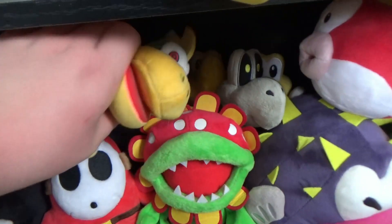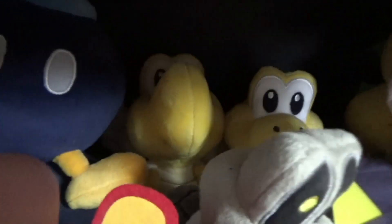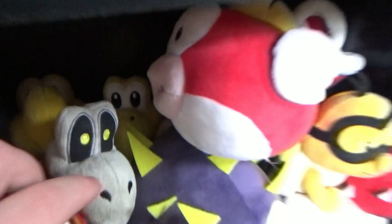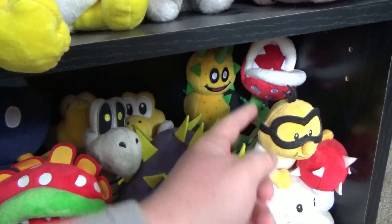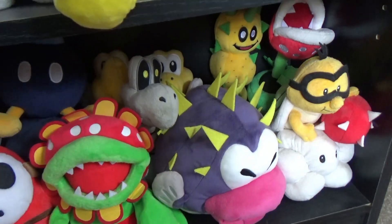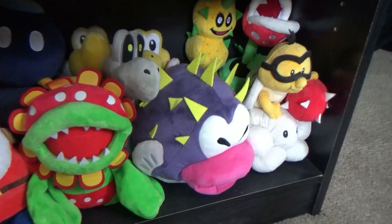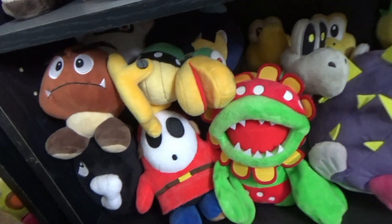Here's the Bob-omb, there's the Banzai Bill, there's a Bullet Bill, and under is the Chain Chomp. Right behind Dry Bones are the Koopa and Paratroopa. And here's a Cheep Cheep, there's the Pokey, there's a Piranha Plant, there's Lakitu, and there's the Porky Puffer.